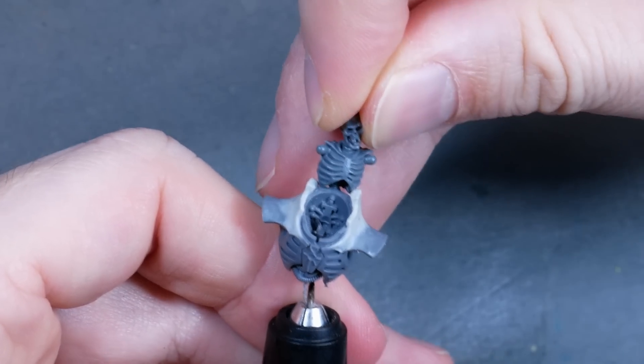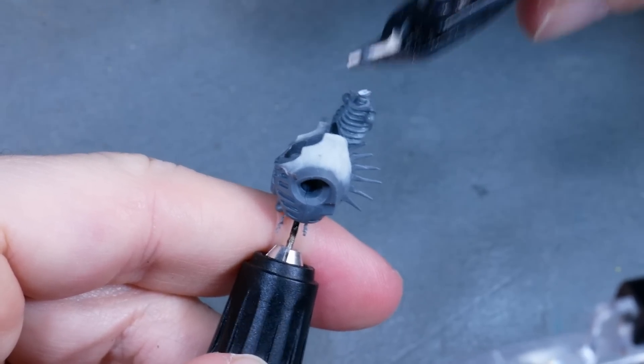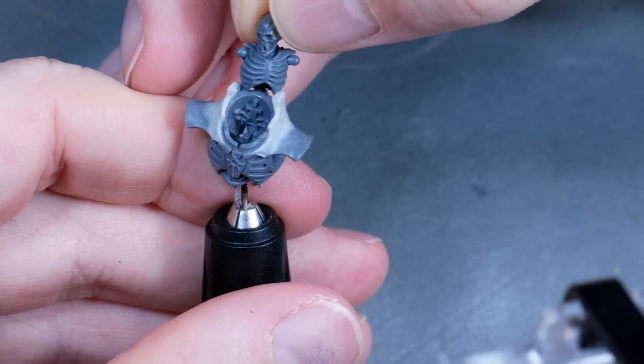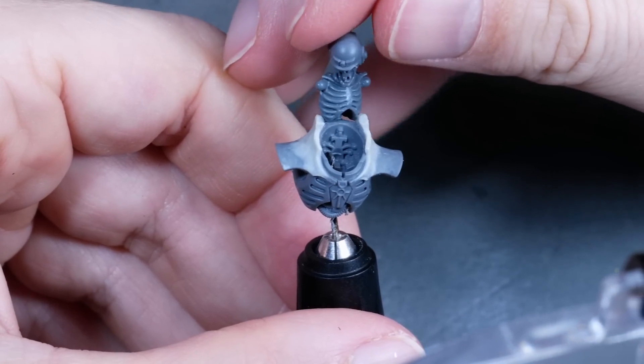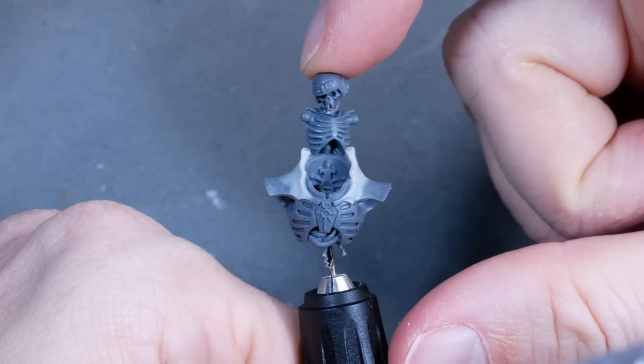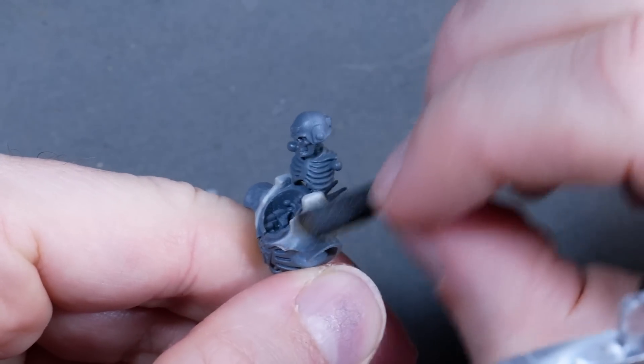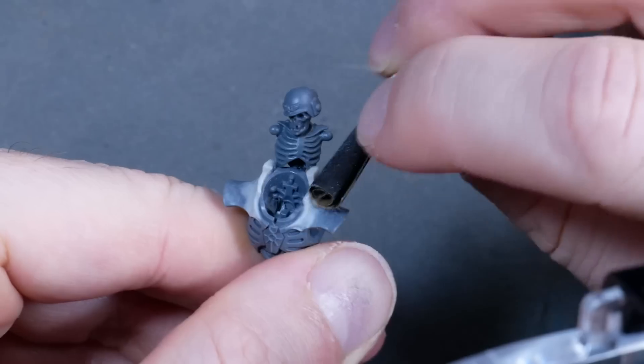I checked how everything would fit together and tried to find a position I liked before gluing everything together. Using separate elements, reworking them, and putting them together with a new purpose is just really, really satisfying — and I need to do it more. With these main elements established, I can now smooth out everything and finalize the angles.